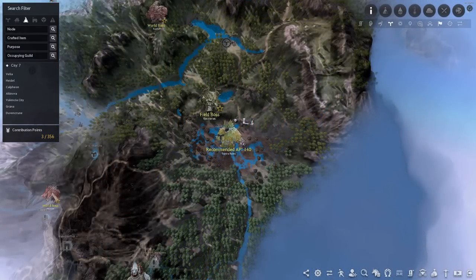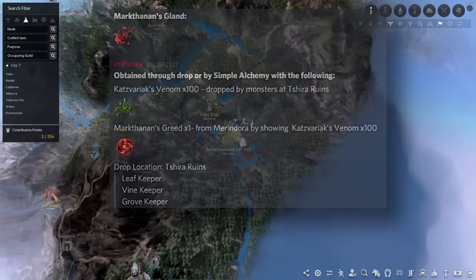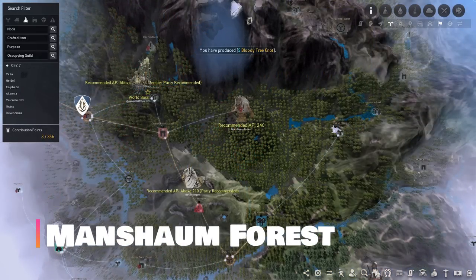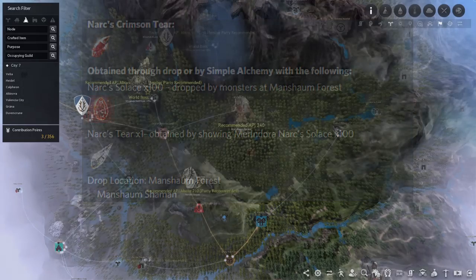Now for the mana potion. The first item is the Markthanan's Gland, dropped at Shir Ruins — this is a very low level grind spot and you can start as early as 130 to 140 AP, but the money per hour is kind of trash. Next up at 240 AP you have Manshaum Forest, where you get the Narc's Crimson Tear for the infinite mana potion — it's arguably one of the toughest drops for the infinite potions.